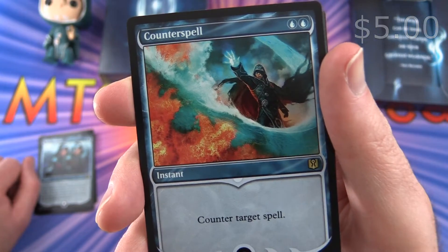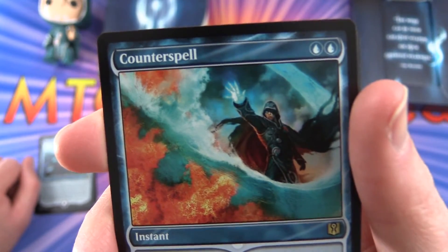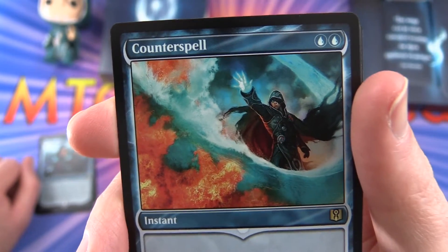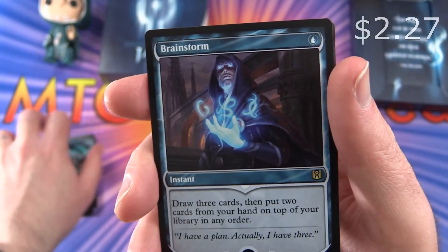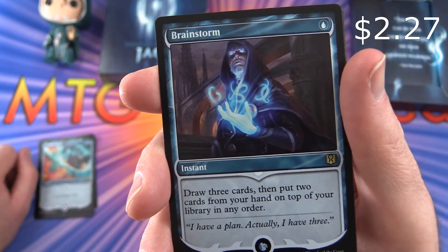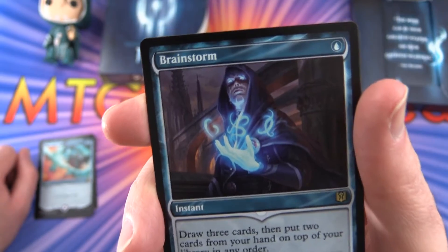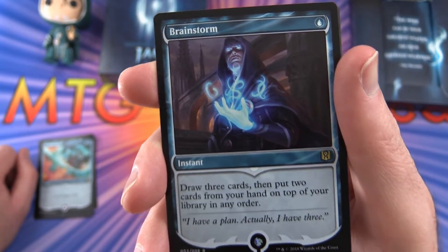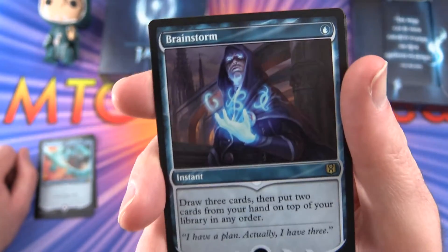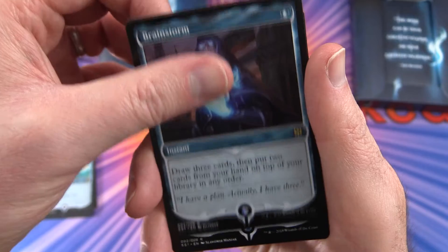Counterspell — a classic instant for two blue. Counter target spell. Can't get more clear than that. And Brainstorm — instant for a single blue. Draw three cards and put two cards from your hand on top of your library in any order. So a bit of a switcheroo, and combining that with something like scrying so you know what's on top of your deck. 'I have a plan. Actually, I have three.' Another fantastic saying there.